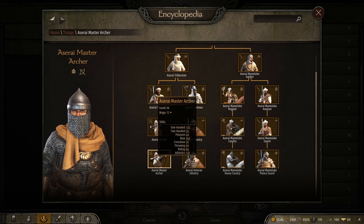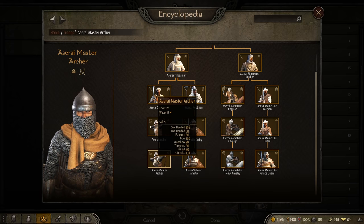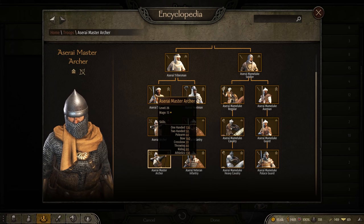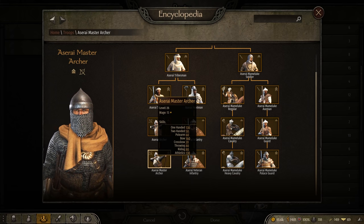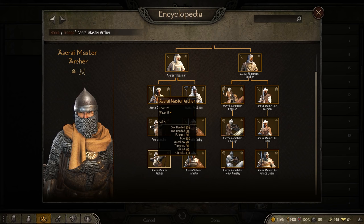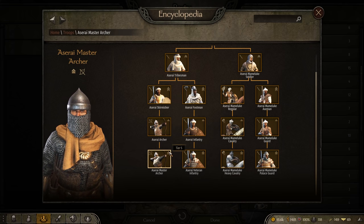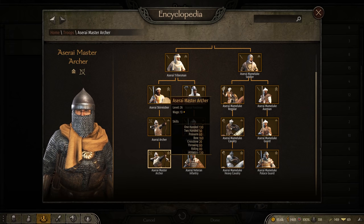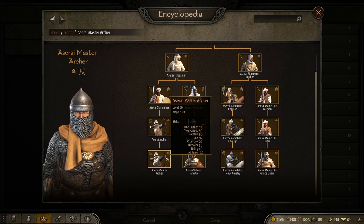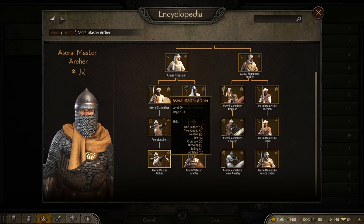Second to the Fian is the Aserai Master Archer. They have a strong 160 bow skill and a really strong loadout of armor and weaponry — no other archer aside from the Fian can match that skill. The Palatine Guard was close on this list, but the additional 20 bow skill meant that the Master Archer won out in the end. The only downfall is training them, as the Aserai recruit line is quite difficult to work through, but once you get to tier 5 with the Master Archer, you will not be disappointed. They also have 130 athletics and a strong one-handed skill, so they'll move quickly and do a lot of damage in and out of close combat.